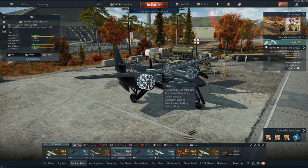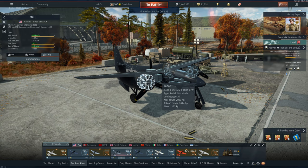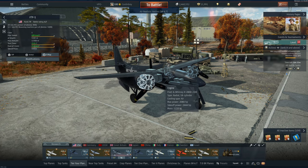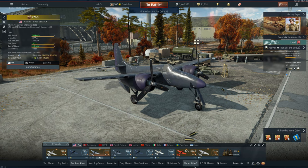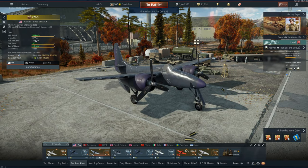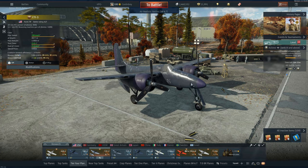The F7F-3 also has a slightly better engine — the Pratt & Whitney R-2800-34W versus the R-2800-22W on the F7F-1. This gives it 2621 horsepower versus 2444, about 177 horsepower more. It has a slightly better rate of climb, a mildly better top speed, and reaches its top speed at a slightly lower altitude. Let's get into some gameplay.